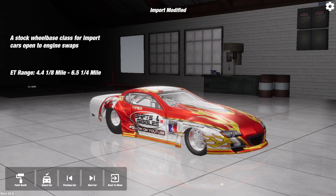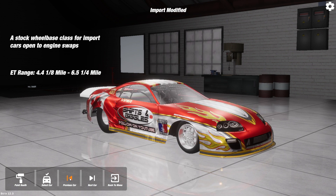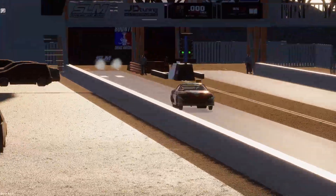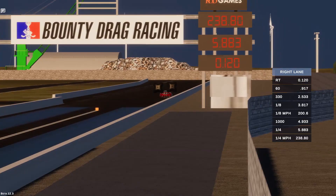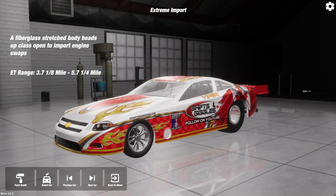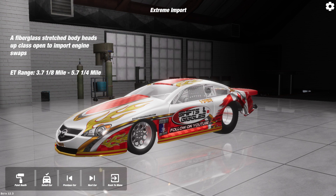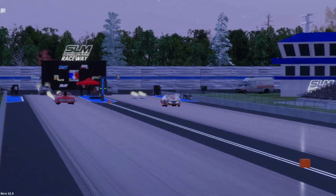Bounty Drag Racing's imports are made up of two separate types of vehicles. With the base game content you get three of each to choose from. The slower of these are the modified imports — think of these as the pro stocks of imports, purpose-built race cars with somewhat stock dimensions and shapes, capable of dipping into the five-second zone. On the extreme end are the extreme imports — the pro modifieds of imports, stretched, streamlined, and packing all sorts of punch, capable of running with actual pro modifieds over the quarter mile.